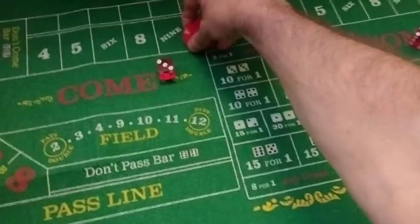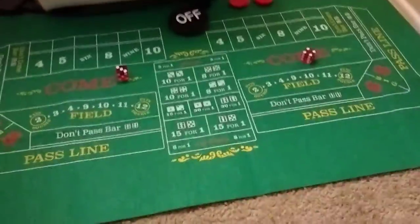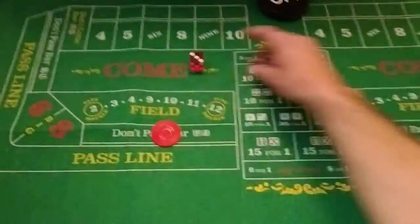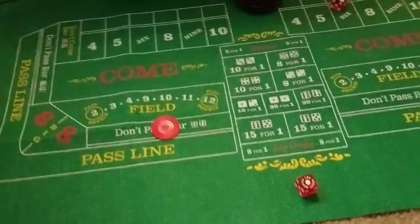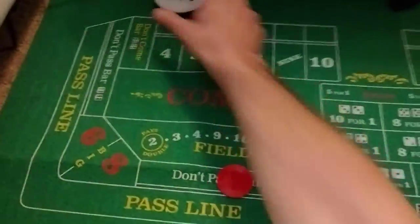I've won those 4 — I'm not sure exactly how much I originally put up. I'm ahead by 2. Let's do another don't pass. We have a 4, point goes on the 4 — put up a don't come.